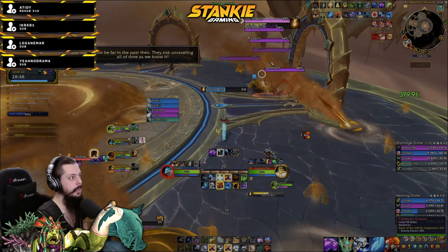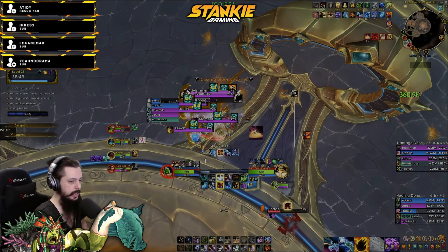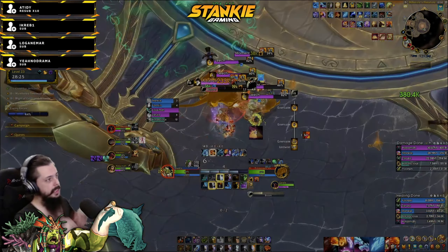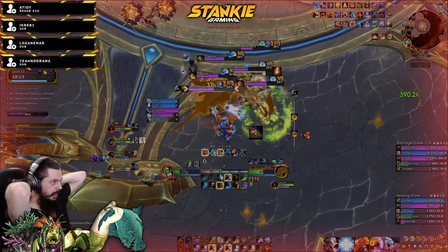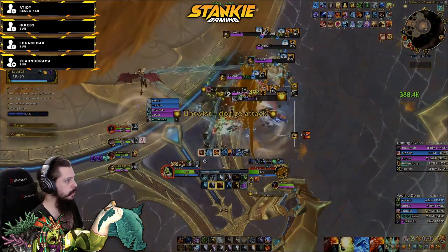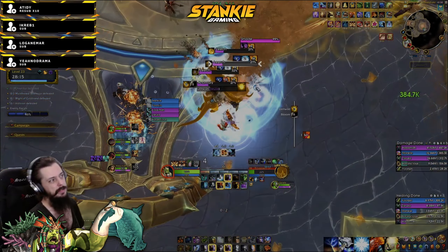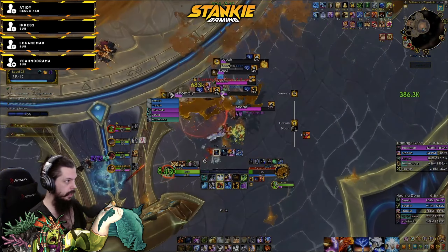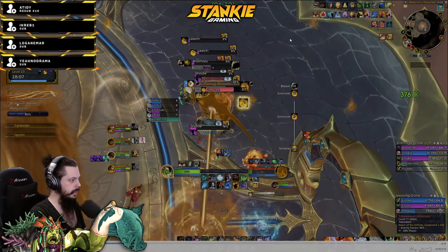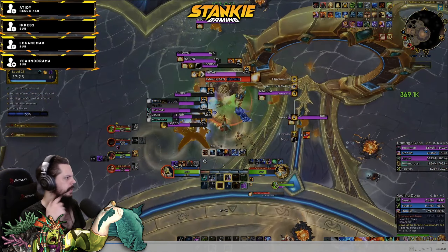When you get the big Chrono Burst circle, keep in mind that if you hit any of the dormant yellow adds, they will spawn. So if possible, move somewhere where there aren't many of them. Leech Innervate needs to be interrupted - you can knock it up or stun it. But if it goes off like it did there, you can purge it. I purged it even at one percent - so do that if you miss a kick.